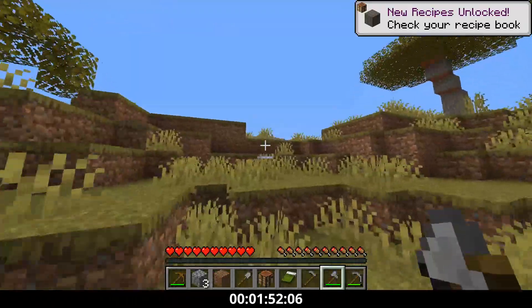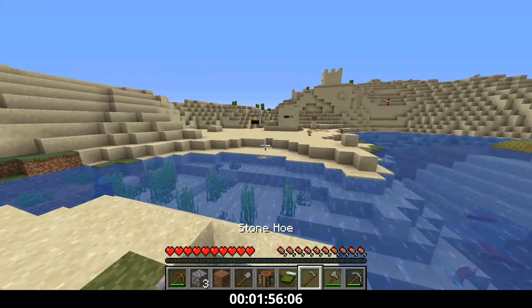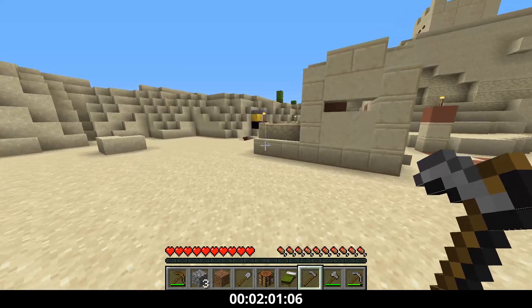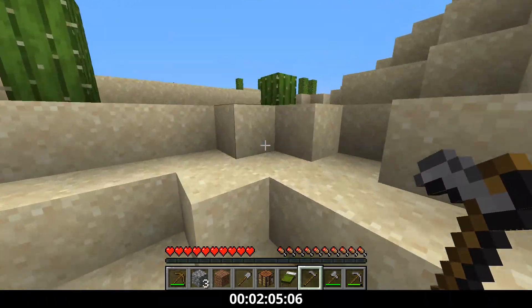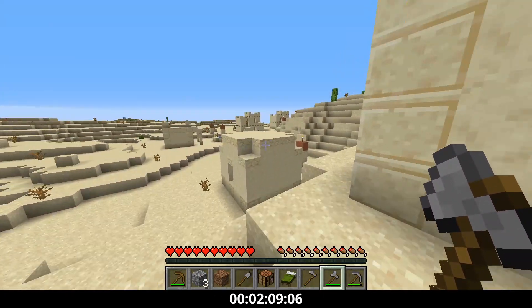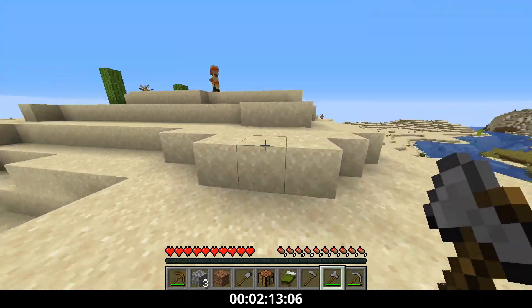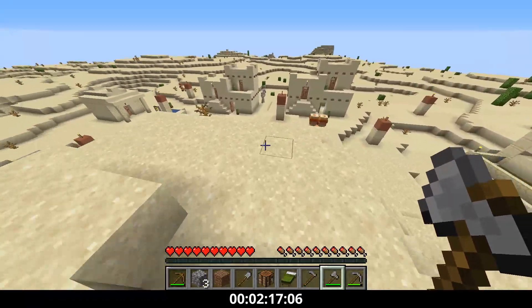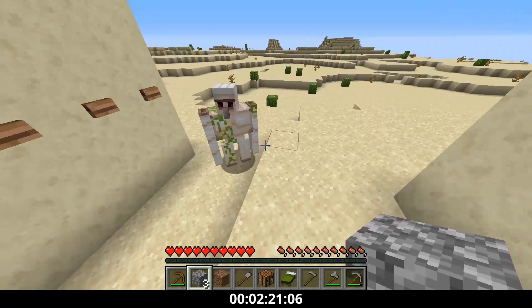I head back to the village checking for food because we haven't gotten any yet. We got kind of unlucky and no hay bales generated with this village, so we're going to have to kill some animals. A lot of runs died due to lack of food and low health, getting creamed by nether mobs. Unfortunately that's what has to happen since we're going to be dealing with hoglins permanently because we'll be in the crimson forest biome.